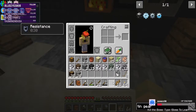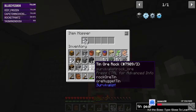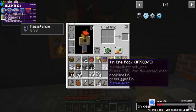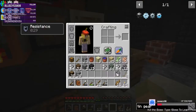Now we need to make one, two, three, four tin items. There we go — and this is set for ingots.